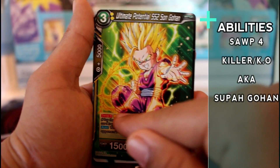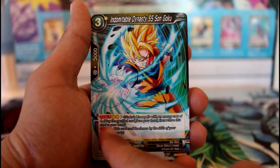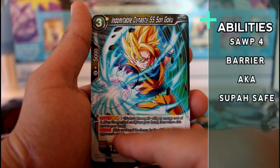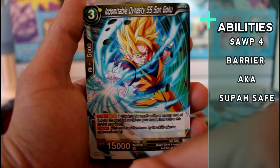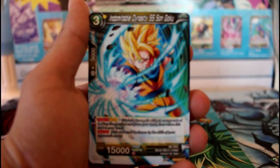So you use two energies and can play another Goku's Lineage that happens to have four cost. This guy also has Swap 4 for two energies, but he's a barrier — so you're guaranteed to be able to swap with this guy because he's not dying anytime soon.